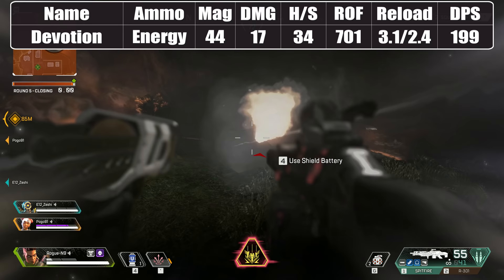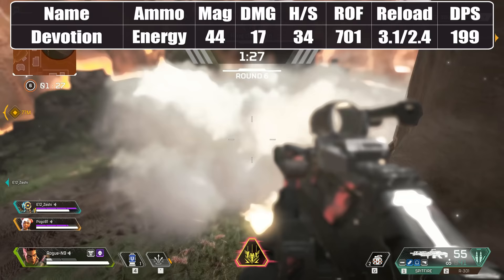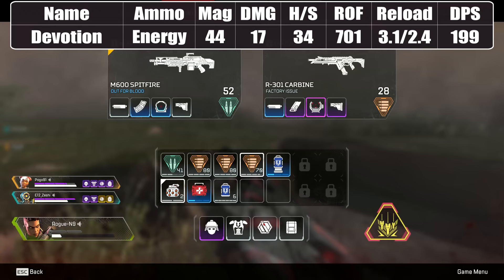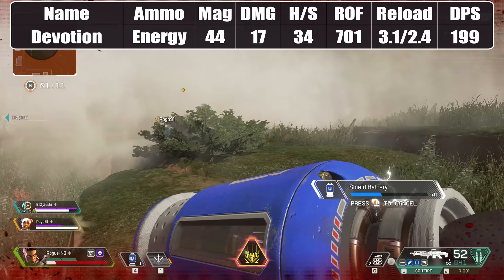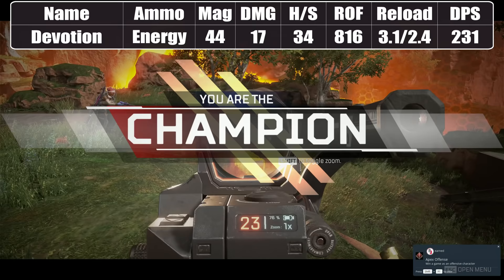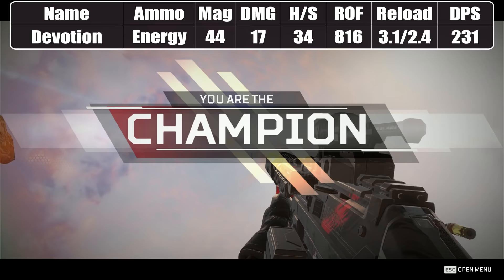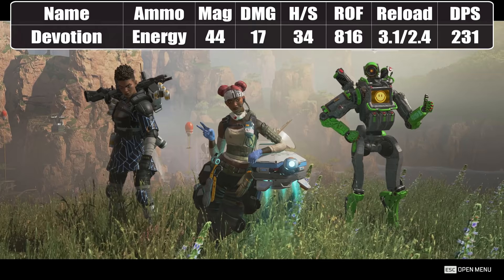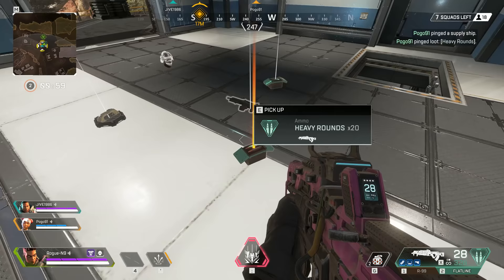The Devotion Energy LMG is easily one of the best weapons in the game despite having a variable fire rate. It starts off shooting slowly but the rate of fire speeds up as you continue your burst. The average fire rate across an entire 44-round burst is around 700 RPM, giving you almost 200 DPS to the body and 397 to the head. From around the 15th shot, the fire rate maxes out at around 816 RPM for an even more impressive DPS of 231 body and 462 headshot. The Devotion is exceptional, especially with a turbocharger attachment which reduces spin-up time.